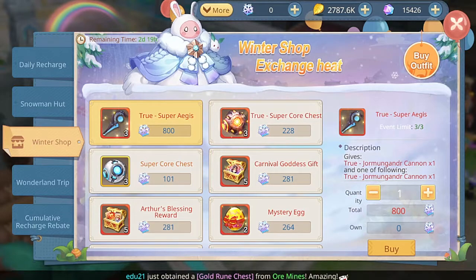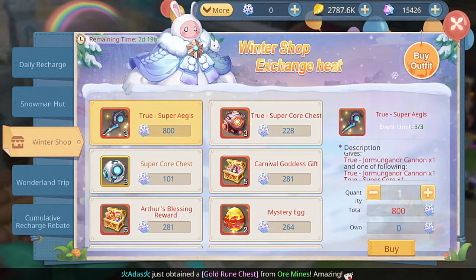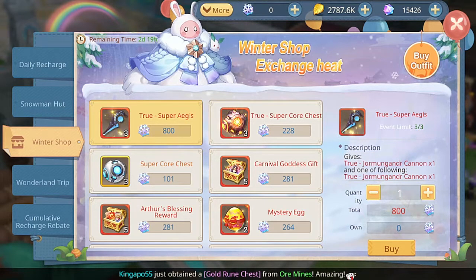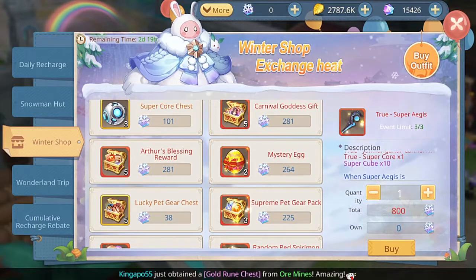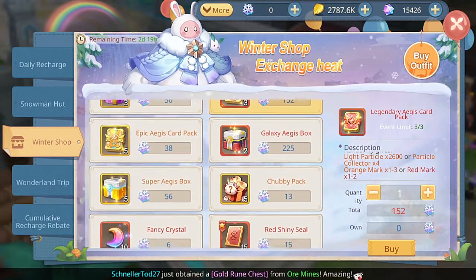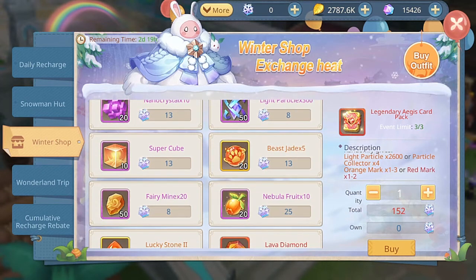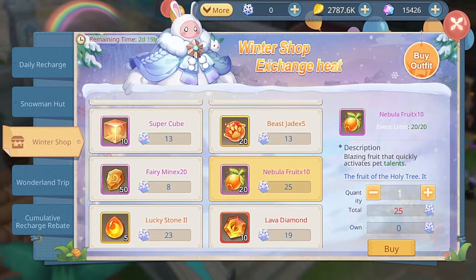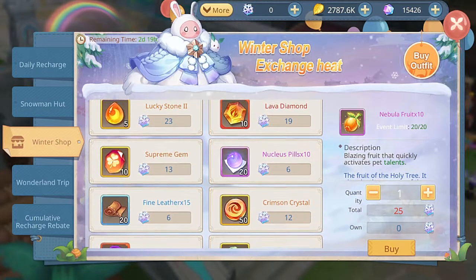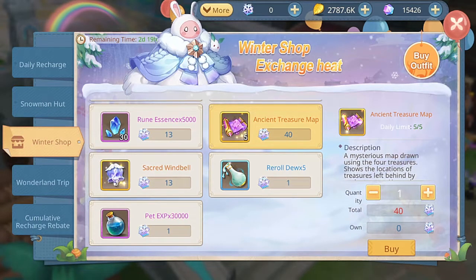The winter shop comes with everything new related to Aegis, which includes the true super Aegis or the cannon. I'm still getting updated on this but it's all related to the Aegis gears - it will be a big change for that section. There are also items related to the talents and the pets.